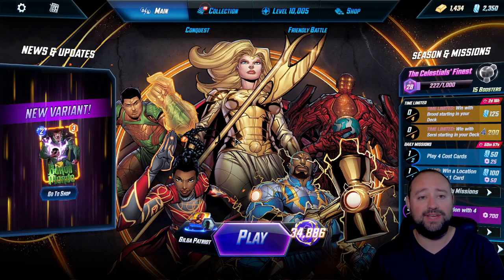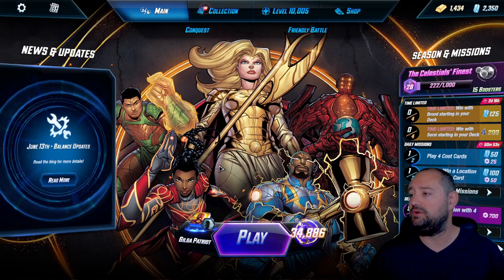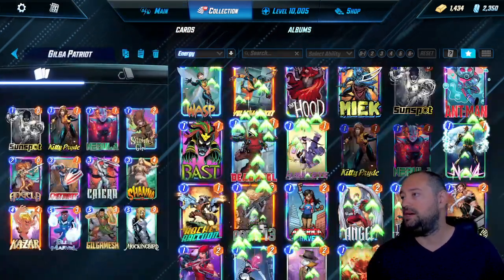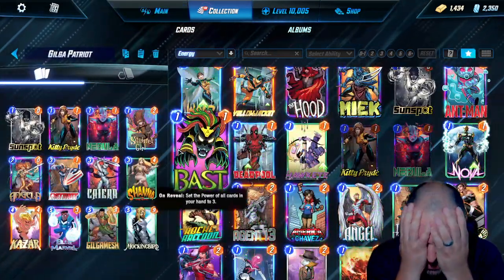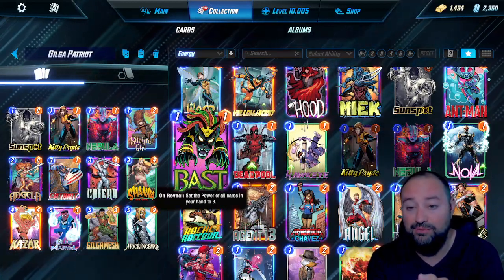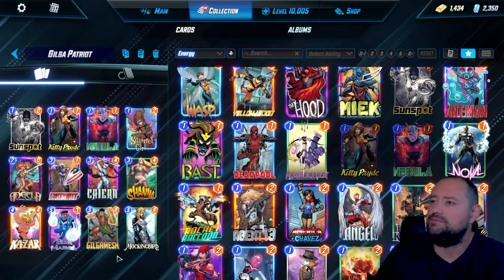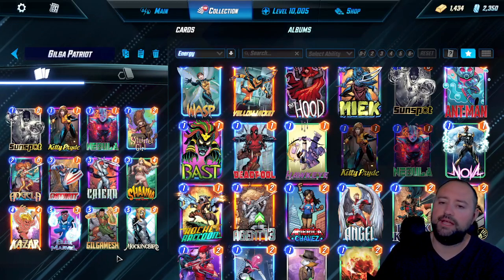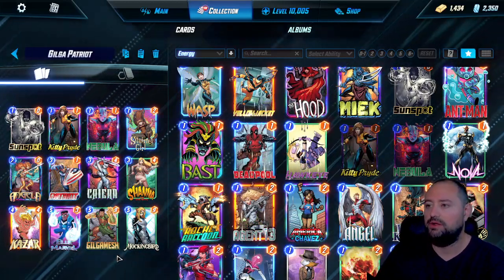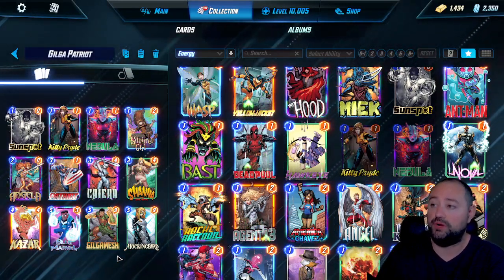Today, guys, the deck — in honor of hitting 10K collection level — I am playing Gilgapatriot. That's my name for the deck. I've been struggling with Gilgamesh. I got it a couple days ago, so I'm about a week and a half behind on getting Gilgamesh. I'm trying to put it into some type of Patriot Blue Marble deck — or Kazaar. It's like a hybrid, pick your poison: which one of them is gonna work?